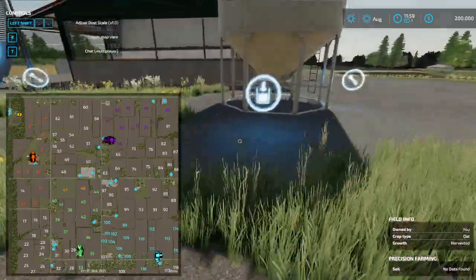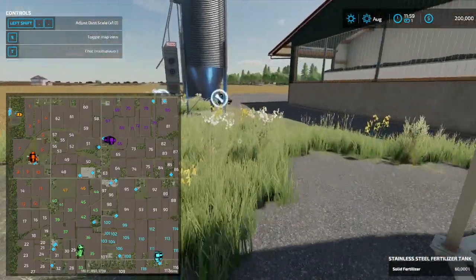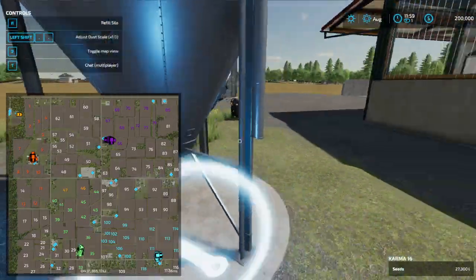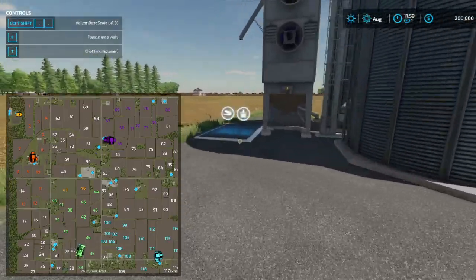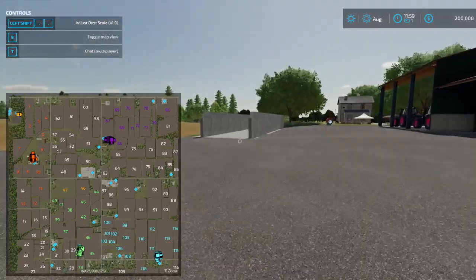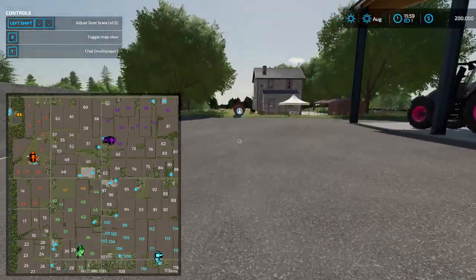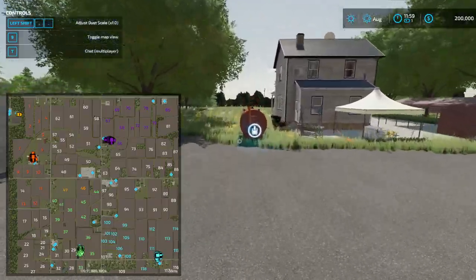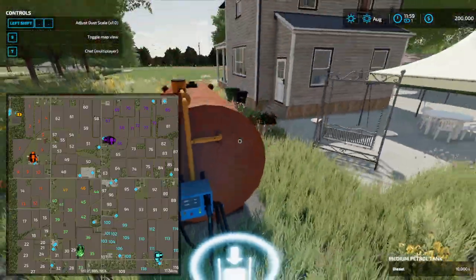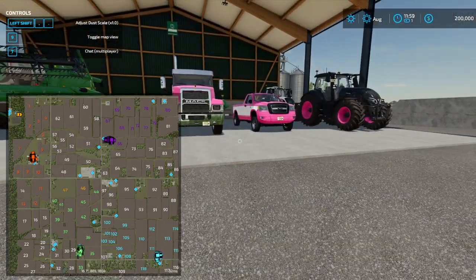We do have our fertilizer full, our seeds full, and we have our silo here for storage. Also, we got our fuel tank which is also full. So that is our pretty much starting lineup.